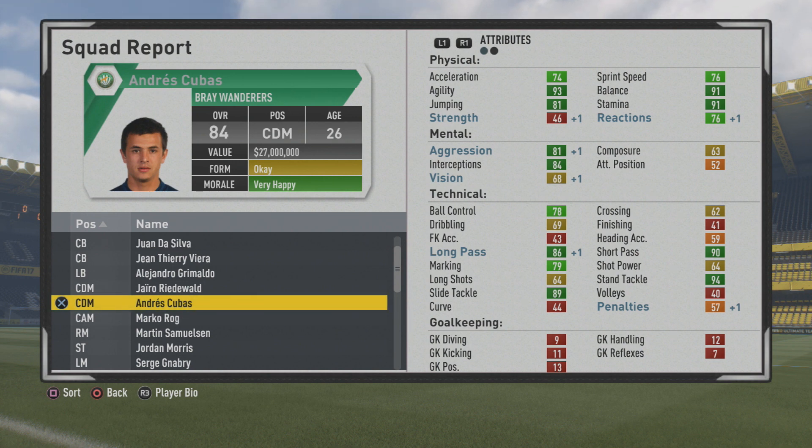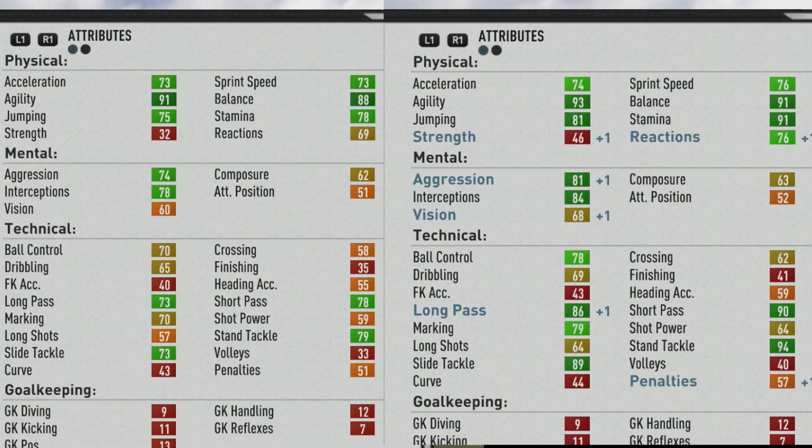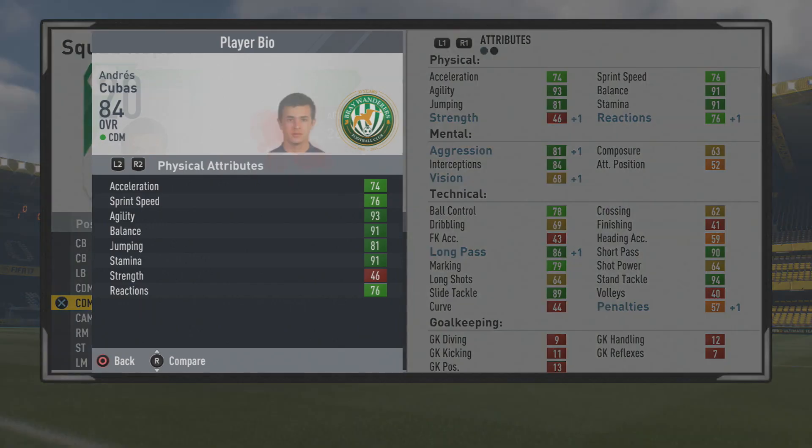He turned into an amazing player — 84 overall as a CDM at age 26 is what you cap out at. He actually reached 84 overall at age 25. Some huge improvements: stamina went up, jumping went up quite a bit, aggression and interceptions moved up, and then passing, ball control, marking, and tackling were some of the main stats to improve. Wonderful player.